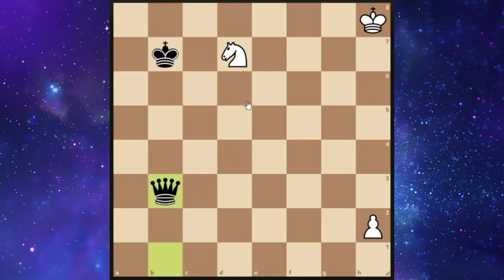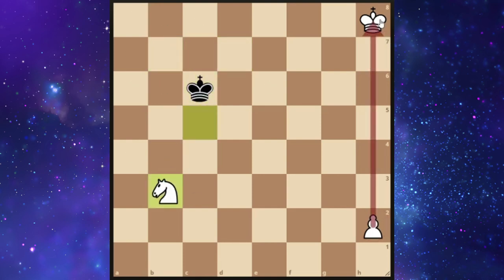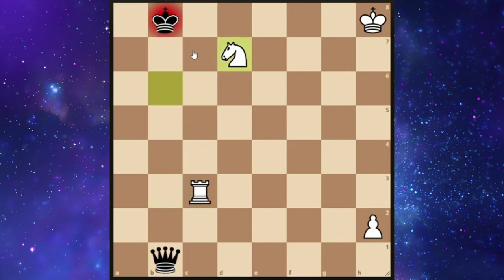But I'm sure all of you can see the problem here. This fork is just winning. White captures the queen and won't have any problems to promote his own passed pawn and win the game. So it is obvious that b7 is no option for black.